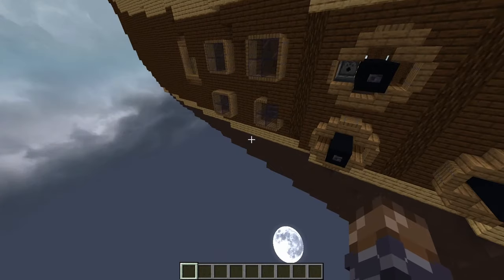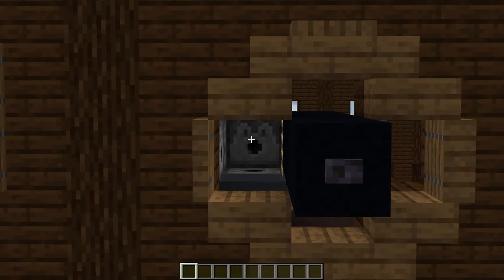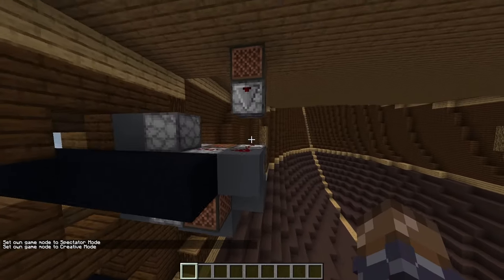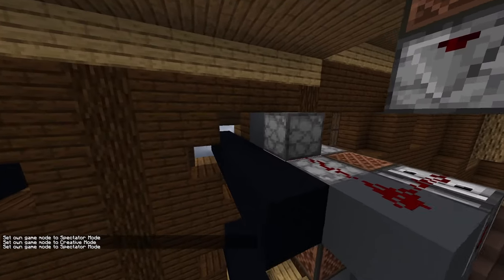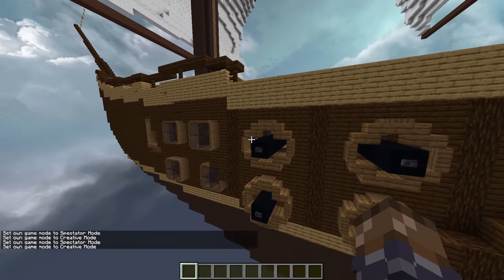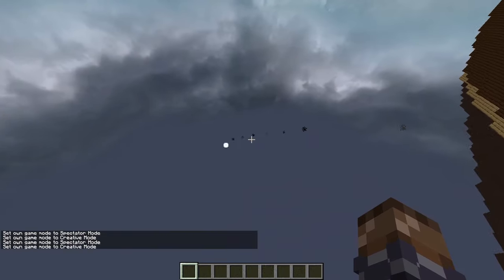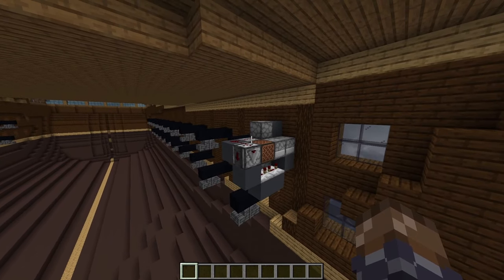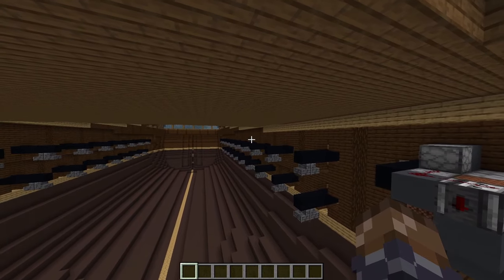I've done something pretty cool. If you take a look at this cannon, you can see I've upgraded it. If we fly to the inside and flick the snow block, you can see it's got a functional TNT cannon. This thing has a really compact design, so what I want to do now is just copy it over to each of these cannons.